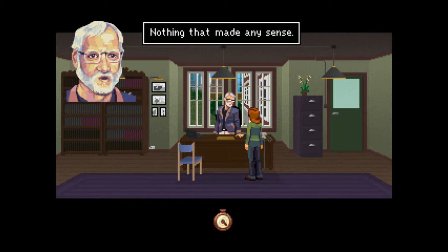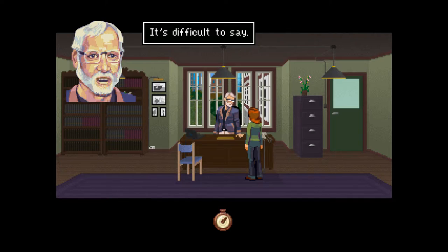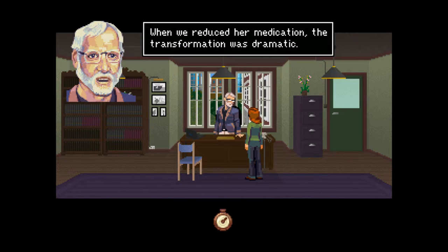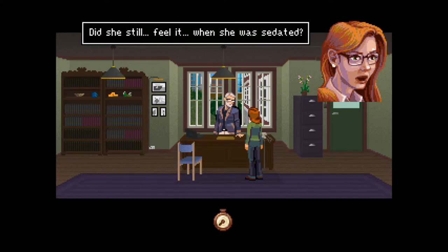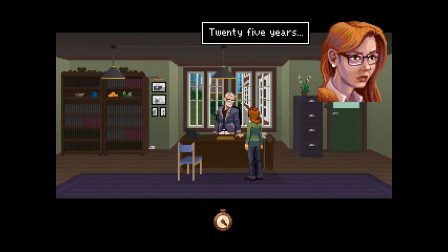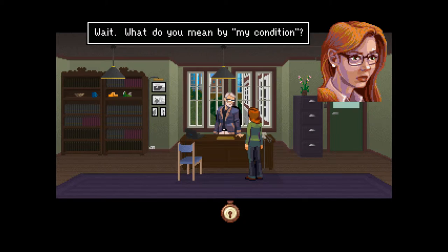What did Auntie say? Nothing that made any sense. But one thing was clear — she was in great pain. Pain? What kind of pain? It's difficult to say, but it was immense. When we reduced her medication, the transformation was dramatic. Her eyes flew open. She thrashed. Her screams — well, we had to gag her eventually. My God. Did she still feel it when she was sedated? We don't know — there's no way of knowing. 25 years. Poor Auntie. So far, the story is interesting, at least.